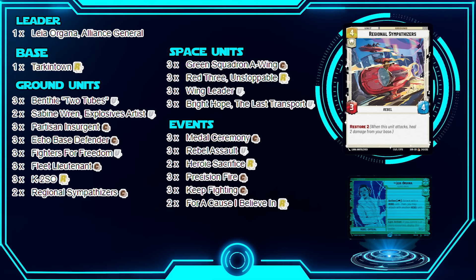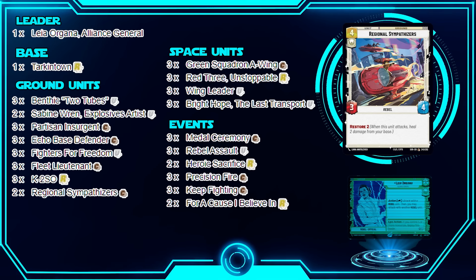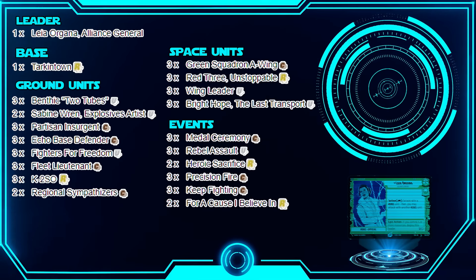Regional Sympathizers is good if I'm going up against a control deck or a mid-to-late game deck, because this Leia deck might struggle in the late game — we have no finisher cards. This will at least help me restore, and if you pair it with Keep Fighting you can potentially restore four in a single turn, which is solid for maintaining your base HP.